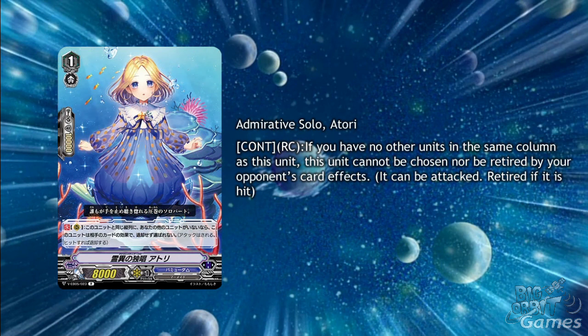We also have a grade 1 with Admirative Solo Atori, who has continuous rearguard circle: if you have no other units in the same column as this unit, this unit cannot be chosen nor be retired by your opponent's card effects. This works really well with the grade 4 that can give you an XL marker, as she won't be able to be boosted even if you wanted to, but she would still get decent power.